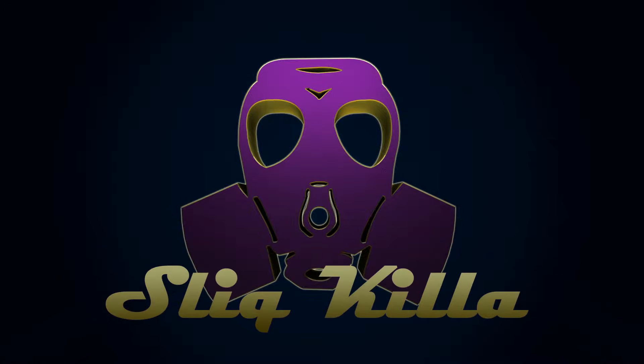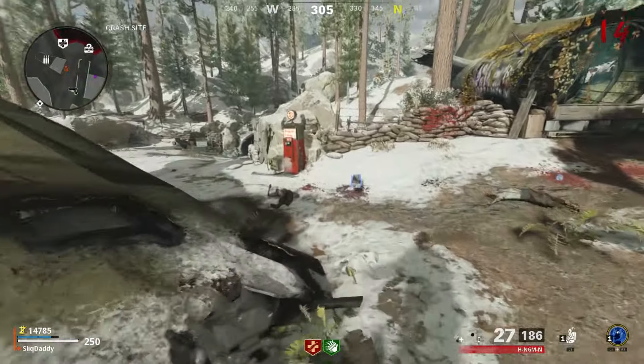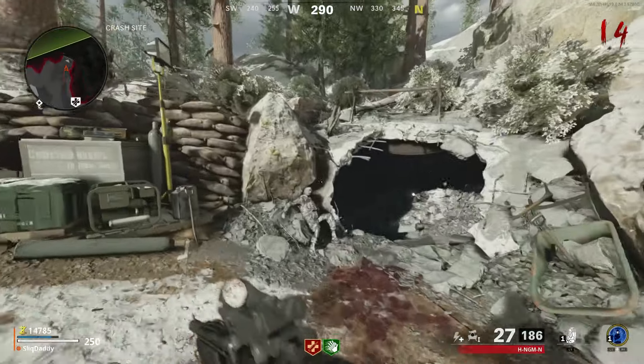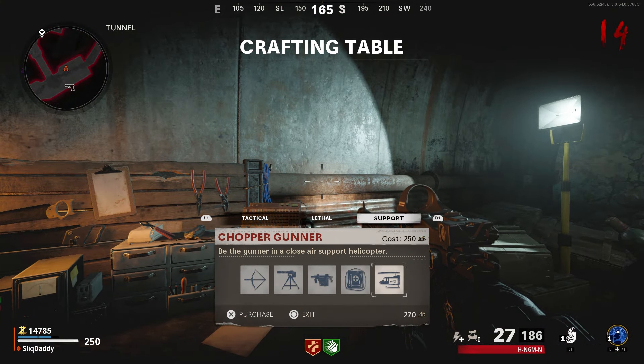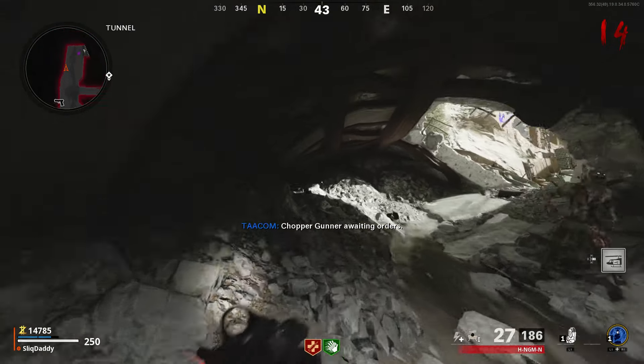Welcome back to the dojo. What I want to show you today is a new pilot method that works for staying on top of mantle spots that you would usually just slide on. For this you're gonna need a chopper gunner, which costs 250 blue salvage.